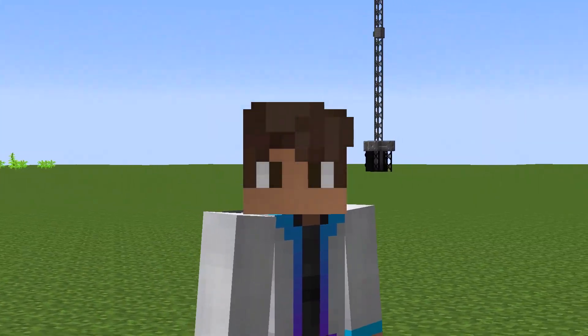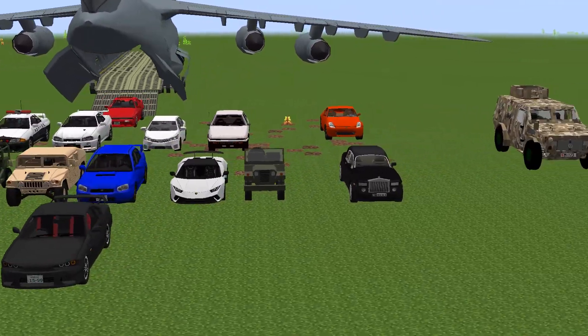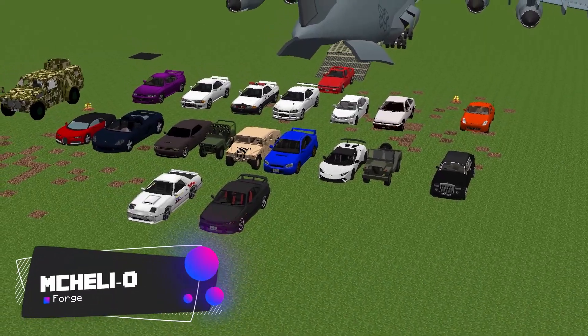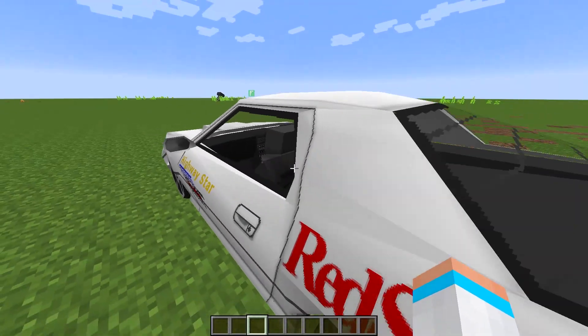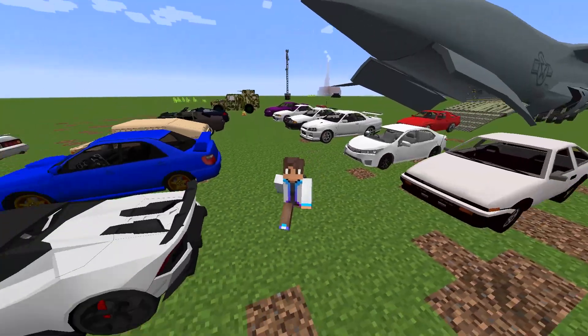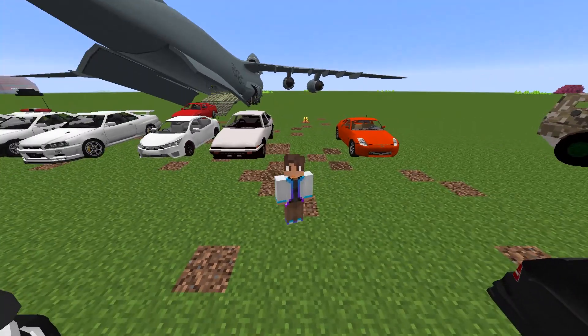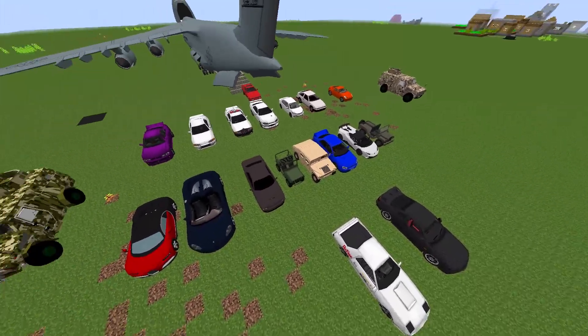Now with those roads we're going to need some cars, and here is our delivery of cars. I cannot believe this is actually Minecraft. The detail on each one of these cars is insane. It's not like you're getting in the shell of a car — everything actually functions. I gotta thank this aircraft for delivering everything. Now I have all these cars — which one's your favorite?